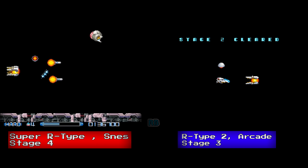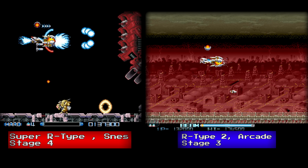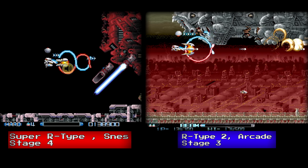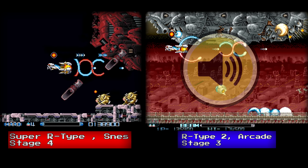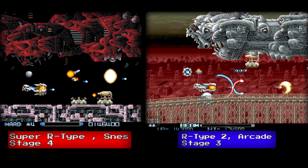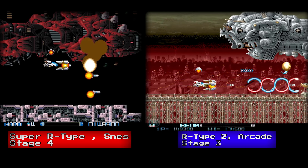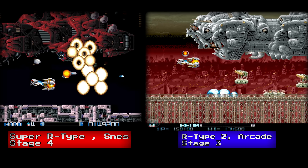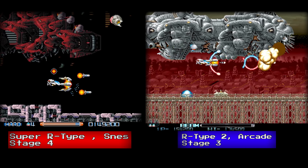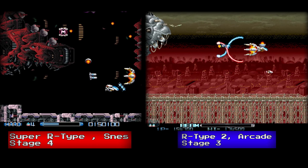Stage 4 takes you head-to-head with a huge mothership. Both games have different music. The level design on both are very different from each other. The Super Nintendo version is completely pitch black with lightning striking in the background, while the arcade version has a nice background of a city with clouds and lightning in the background. The arcade version also has a long bridge in the foreground.